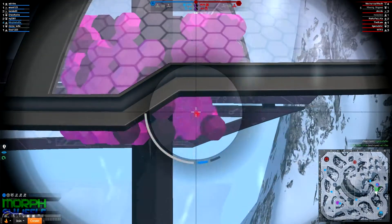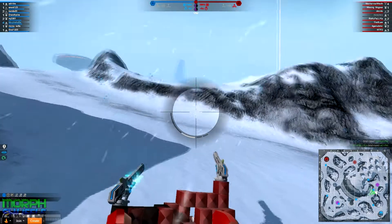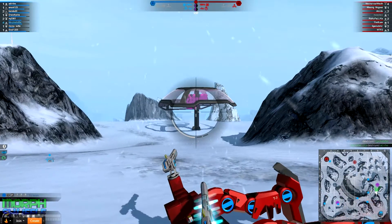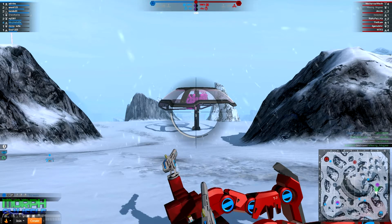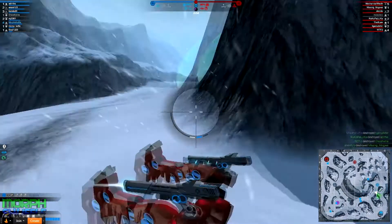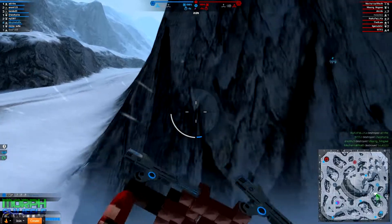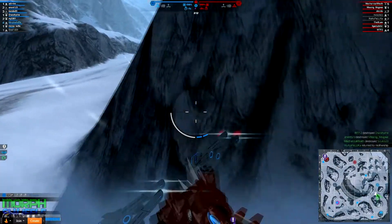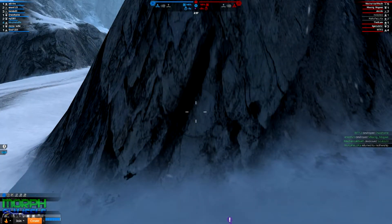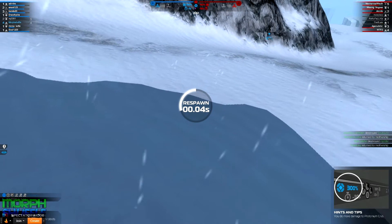Any medics? No medics, okay. Let's do what damage we can from here. Some help down here would be great — a medic maybe, we don't have one probably. Can't see one. There we go, got it. Oh I'm spinning out, I'm just gonna respawn on that one — might be the best option.